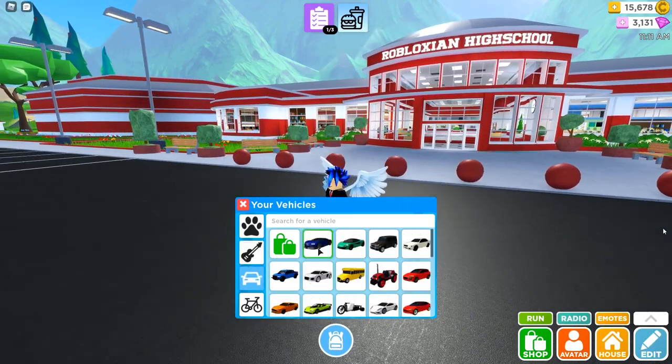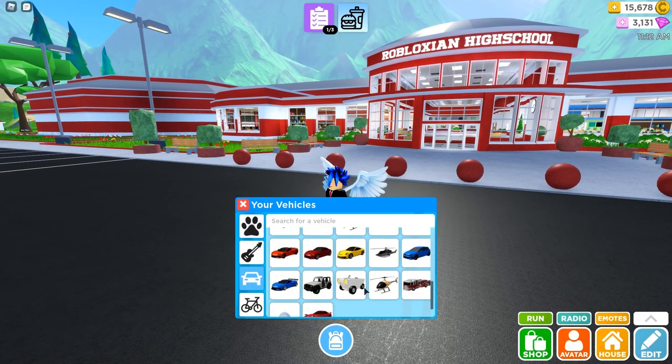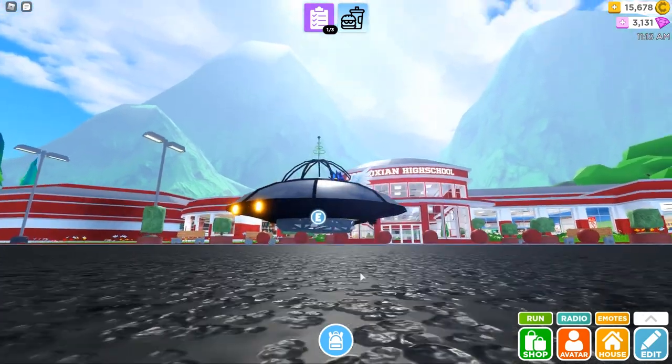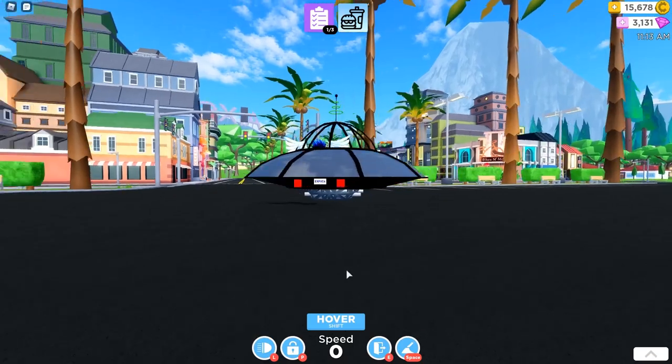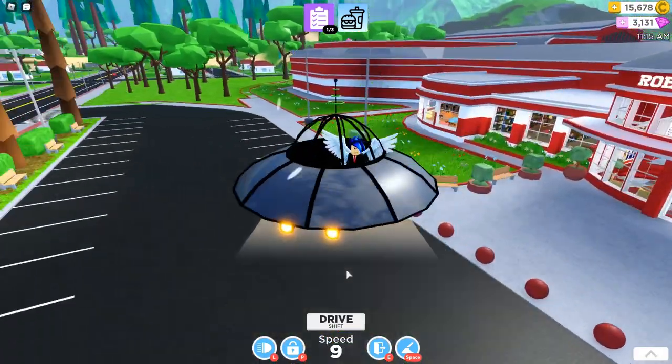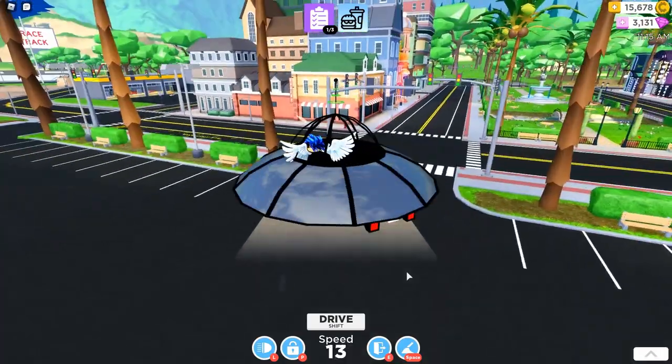Hi guys, in today's video I will show you guys how to reach higher top speeds with the UFO in Roblox High School. So recently they added this vehicle which is a UFO. As you can see you can drive with this and also fly. While flying you can reach only 100 miles per hour, and I found a new way how to reach even faster top speeds.